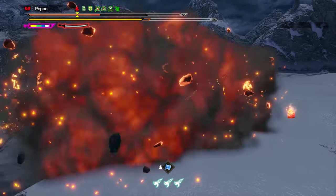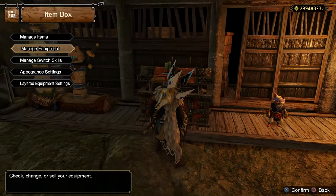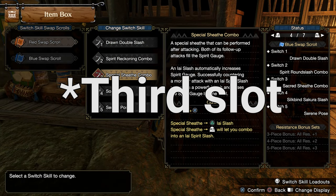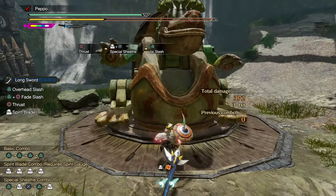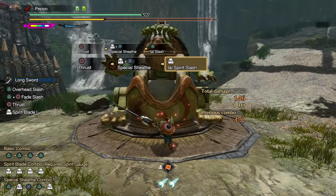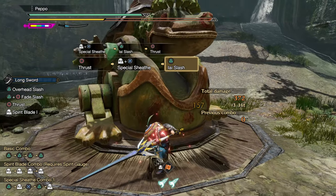In order to use the Iai Spirit Slash, you need to equip the Special Sheath combo Switch Skill in the second slot of your Switch Skill loadout. By doing so, you can perform the Special Sheathing and execute either an Iai Spirit Slash — the counter — or an Iai Slash that gradually refills the spirit gauge.